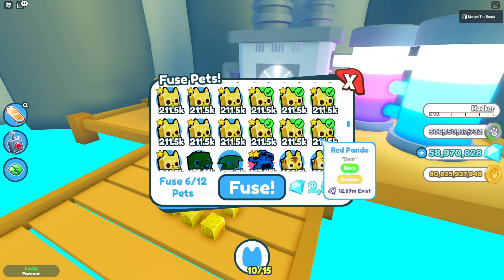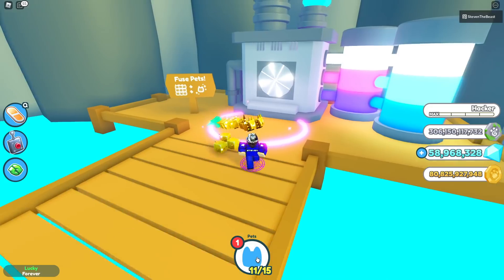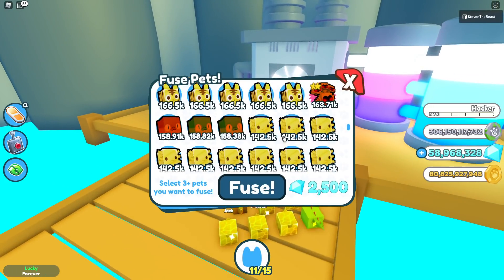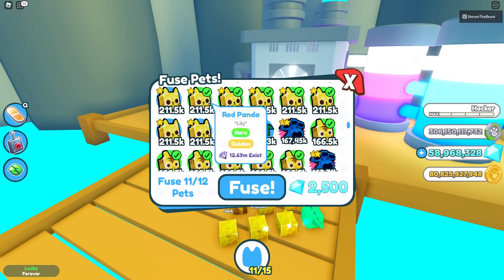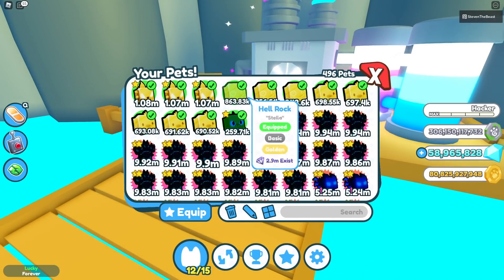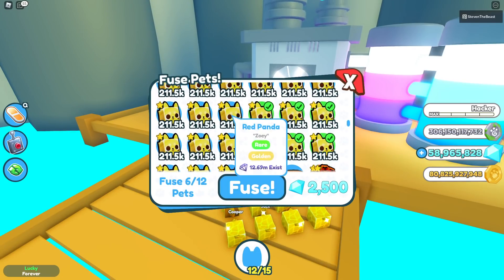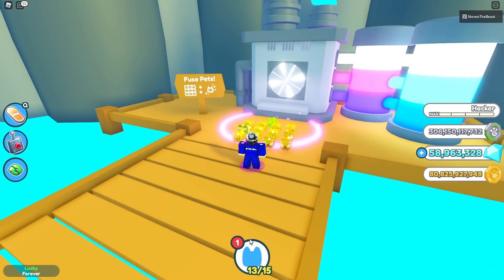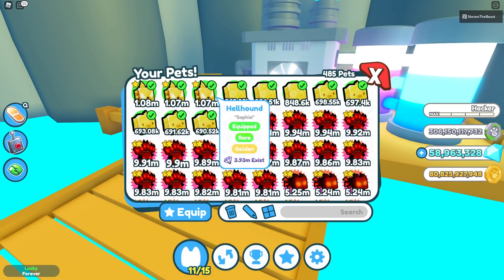What if we do 6 golden hell hunts and 6 golden tigers, and fuse? We also get a hell hunt as well — no way! Let's try that again: 6 golden hell hunts and 6 rare red pandas, and fuse — we got a rock this time. All good. Let's try the 12 rare red panda again: 12 fuse — we got another rainbow. So it is not guaranteed, but you do have a really high chance of getting the epic.